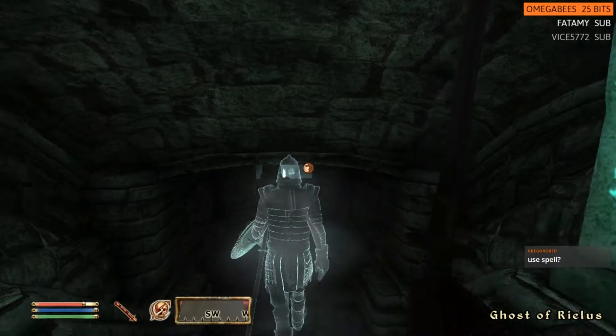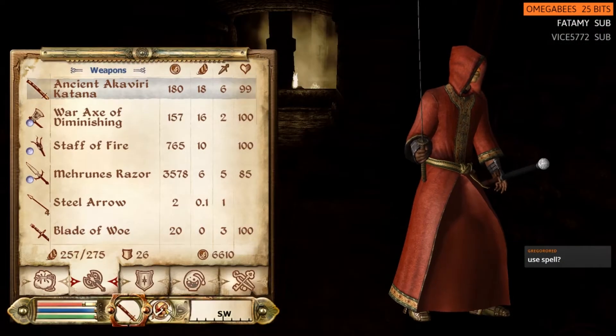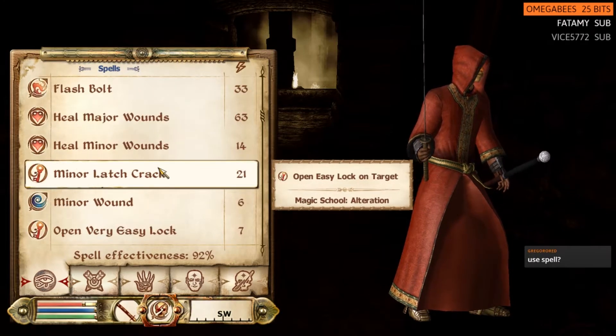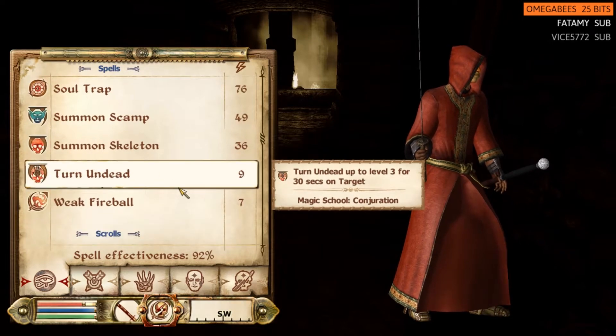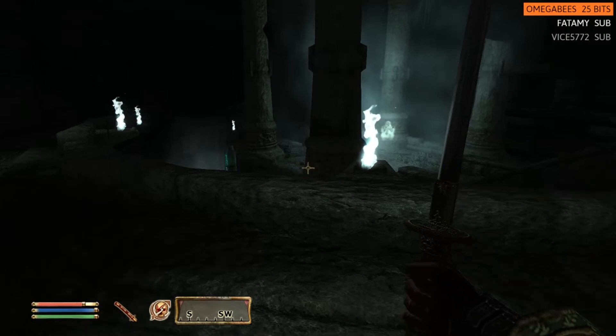You can only open — I think — easy locks? Hang on. I know it can do very easy locks, I know that for a fact. Very easy and easy, I think, are the only ones we can get. So we can't open average ones just yet — although I could probably purchase a spell for that.